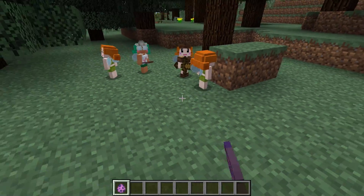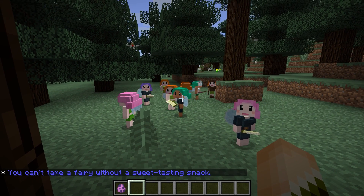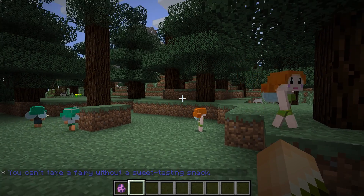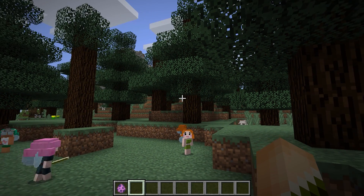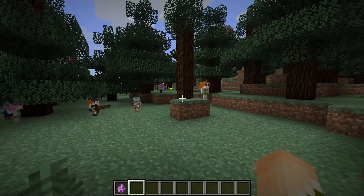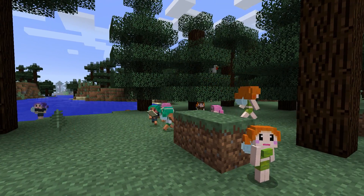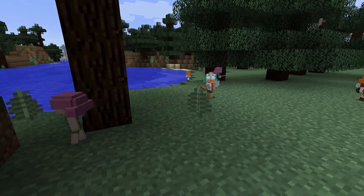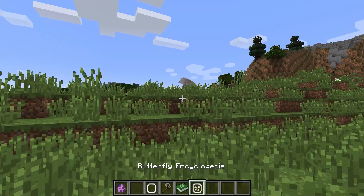This next mod is called the Fairy Mod. It adds little creatures to the game called fairies which you can tame with cake and make them do certain tasks for you. They come in all different variants and you can make them farm for you, fish for you, harvest crops, and kill animals. This mod has been around since 1.2.5 and got remade by a new author. It's one of my all-time favorites — I used to use this mod so often back in the day.